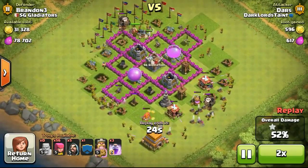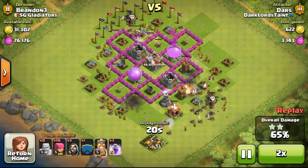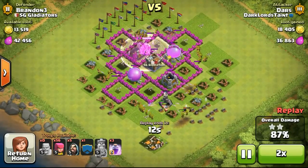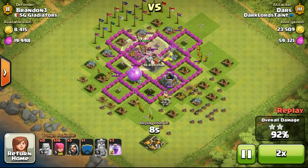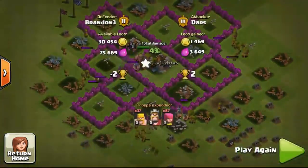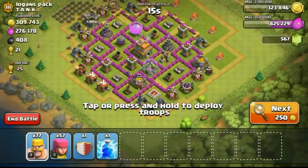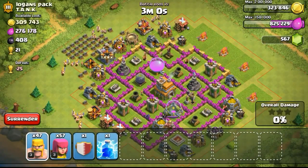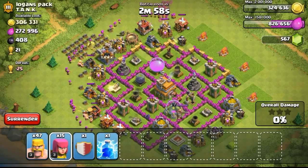This guy is attacking my base using some barbarians and archers. As you can see, he's deploying them in a circular spiral manner, just surrounding my whole base with archers, and eventually scoring 3 stars — managed to steal all my loot. But not to worry, although he stole all the loot — 31,000 gold and 79,000 elixir.